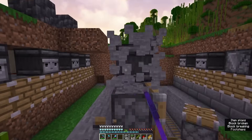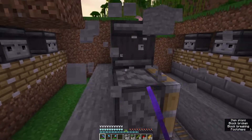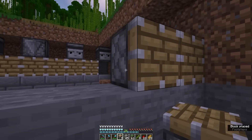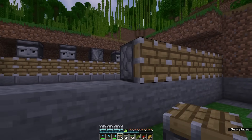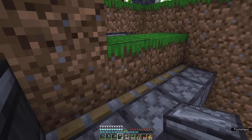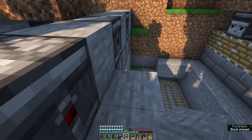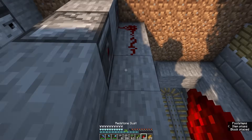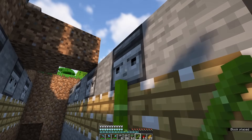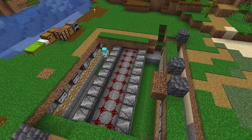We started tearing down some of what we had built previously because I realized I needed more space for the bamboo farm than what I initially built. Once we had the dimensions correct, we started building up the bamboo farm, getting all of the pistons and the observers in their proper places, and then we set up the blocks that the redstone would be sitting on to make the farm actually work. Then we did a test which successfully worked, so I knew I could just replicate things to finish out the build.